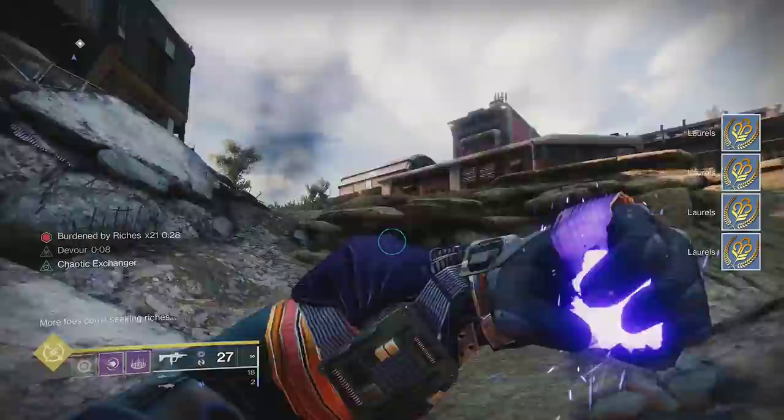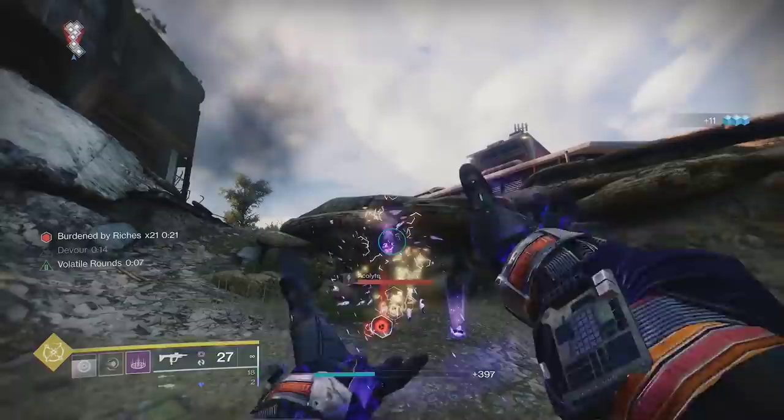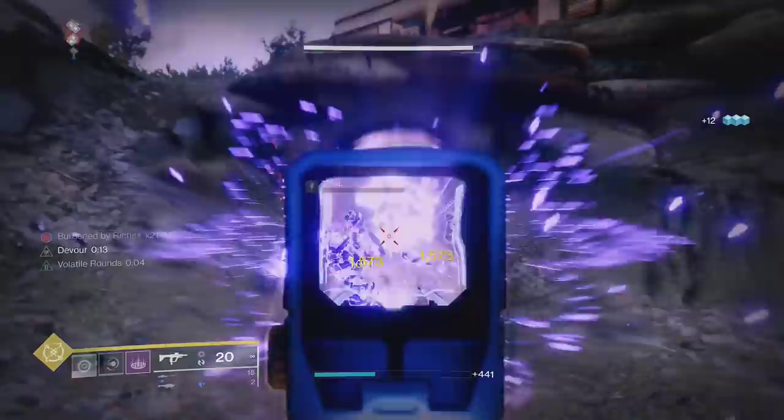The second spot to farm enemies is from the Grasp of Avarice dungeon. The opening encounter has a ton of Hive that spawn from the cave, so you can just toss a grenade inside and watch them build up. These enemies don't stop spawning, so you can stand here for long periods of time without needing to leave or restart.